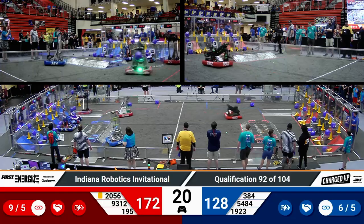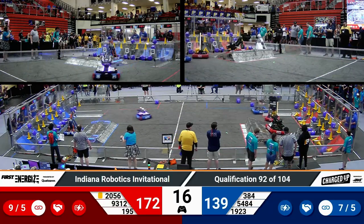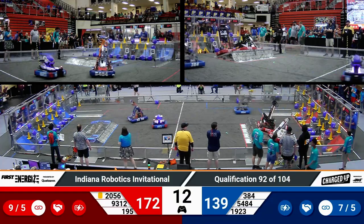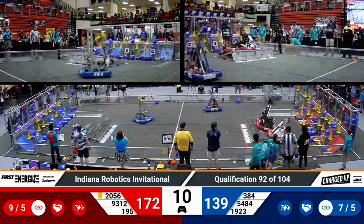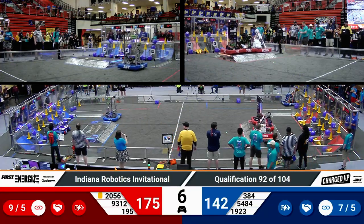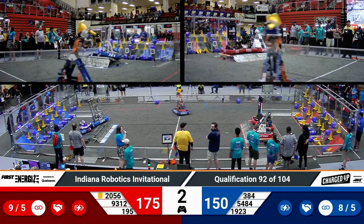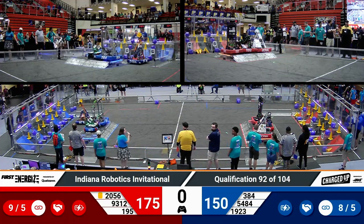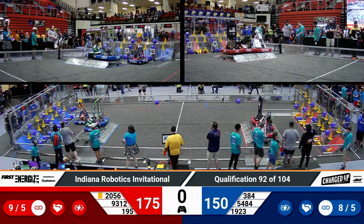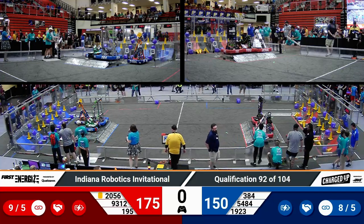30 seconds remaining. Blue alliance is short two or three links at the moment, but it's not a lot of game pieces — two cones and one cube node needed for a full grid. Midnight has one of them, Sparky has a cone. With 10 seconds remaining, red alliance looks like they're just about done. All three red robots docked and engaged — full grid. Lots of points over on red. Two robots docked and engaged for blue as well — excellent work, just two cones shy of their full grid.